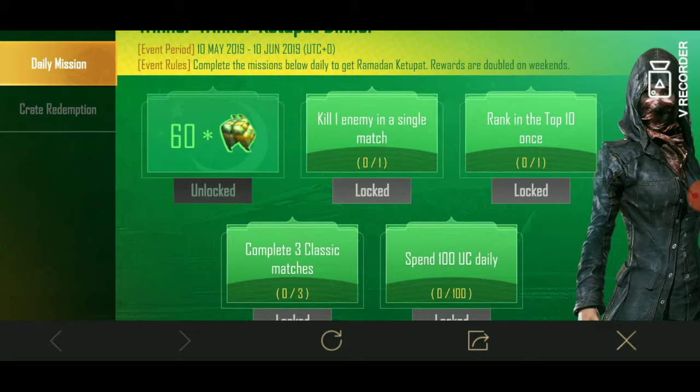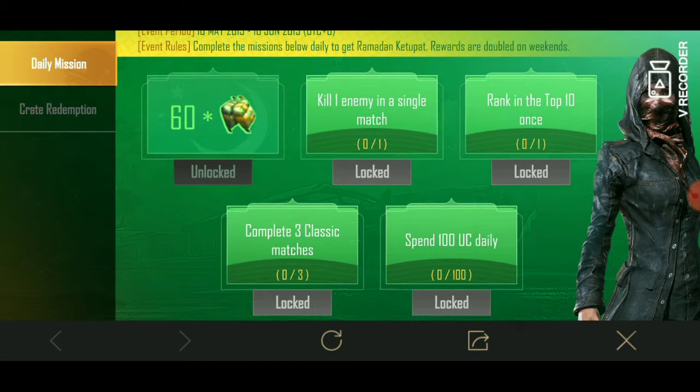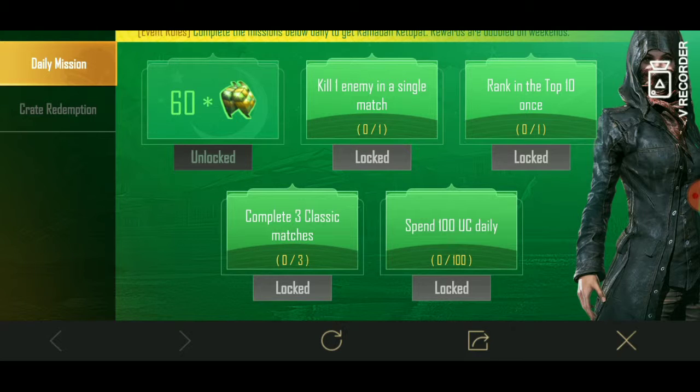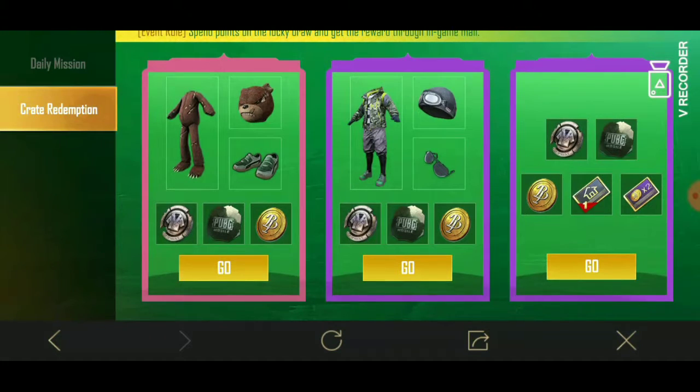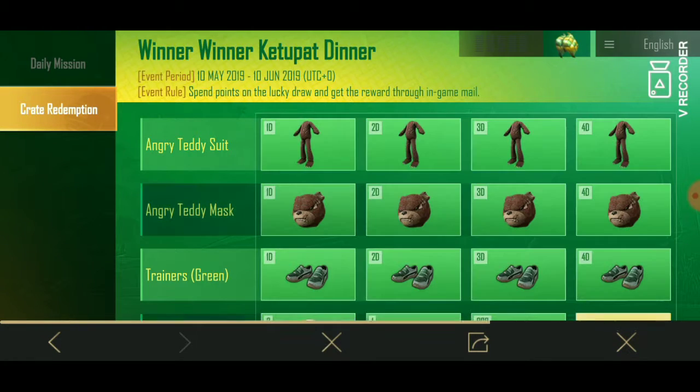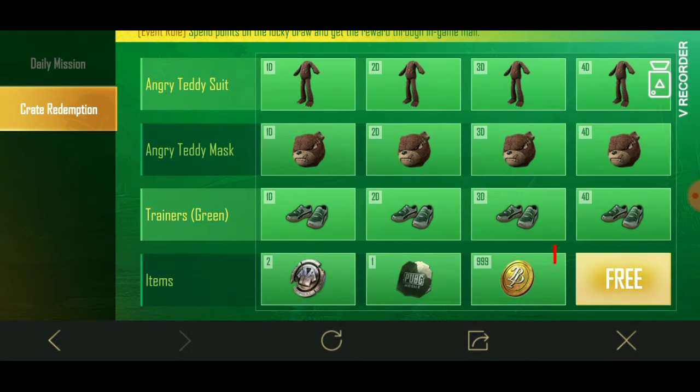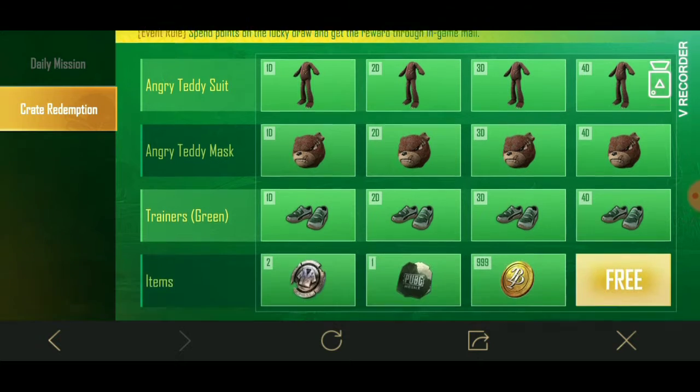The next option is to rank in the top 10 once — complete 3 matches. You can also click on the left side icon. Now you have 3 options. These options are by default. For a daily box, click on the left side icon. Now you may see a screen set in the top 10.